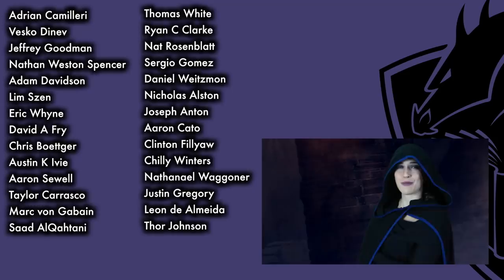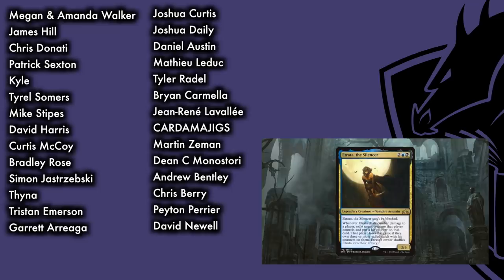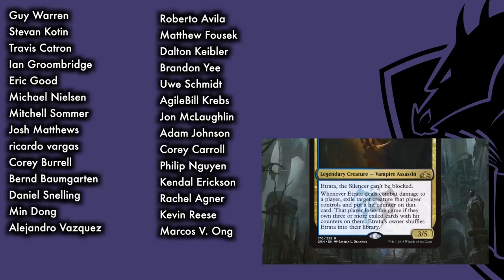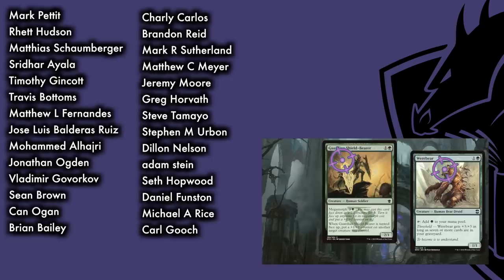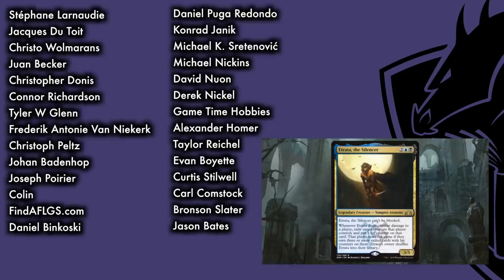With the mists and shadows on your side, your opponents will be swinging at nothing but air, trying to pin down the number one Dimir Assassin. Step forward and place Trotta in the command zone, ensuring your opponents are nothing but a liability as she works her way through her list. The Silencer is a 3/5 Unblockable Vampire Assassin for two, a blue and a black. Whenever she deals combat damage to a player, we can exile a creature that player controls with a hit counter on it. If that player ever controls three cards in exile with hit counters, they lose the game. Trotta is very powerful, but she does have a downside: she also must shuffle back into the deck after she hits. While we can always return her to the command zone, that will increase her commander tax. We'll need to use blink and bounce effects to keep her out of the command zone and in the fight.